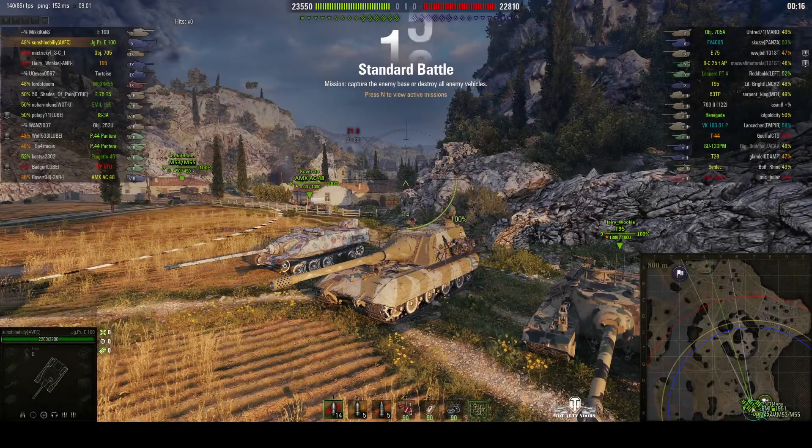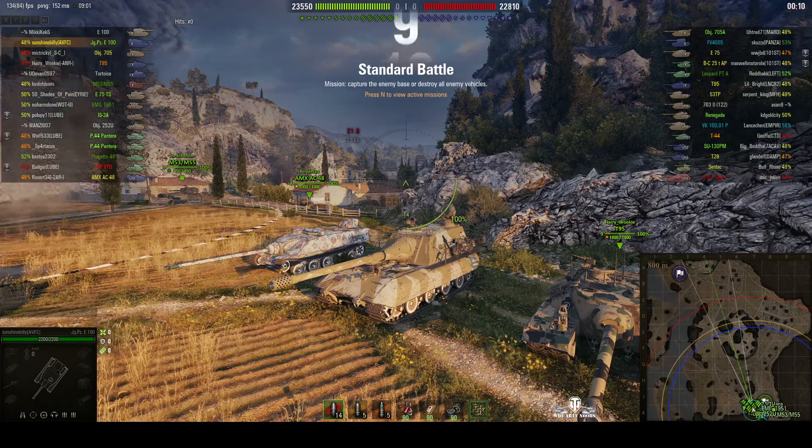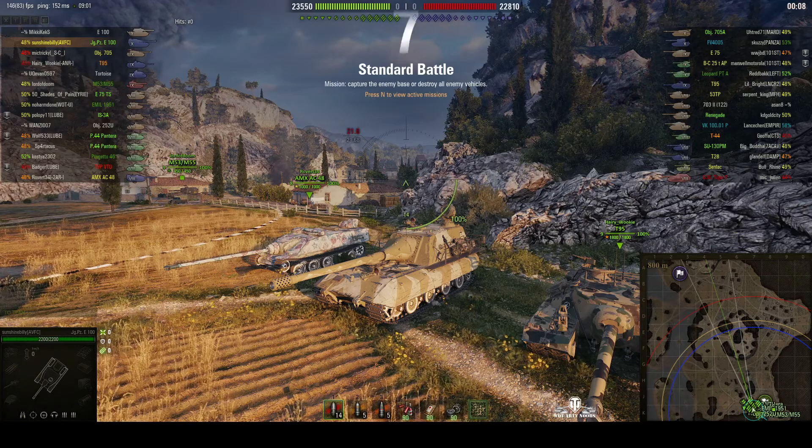Welcome back to WhatRTNibs. This is a Jagdpanzer E100, a tier 10 German tank destroyer. It's located on the south spawn of Mainz, and this one is under the command of Sunshine Billy.